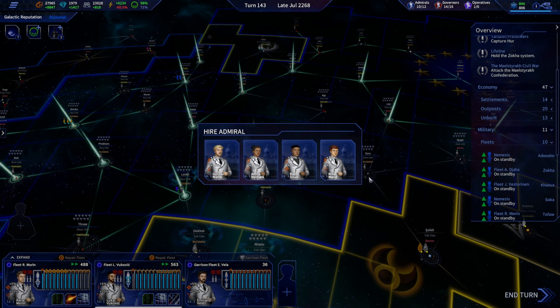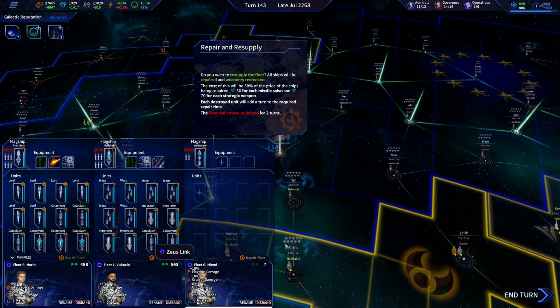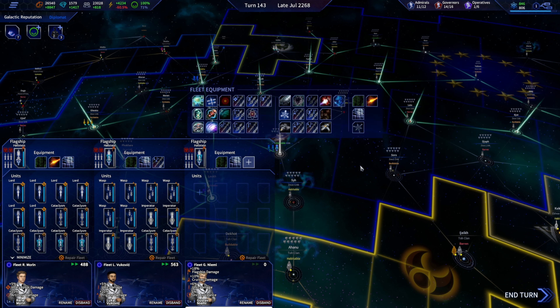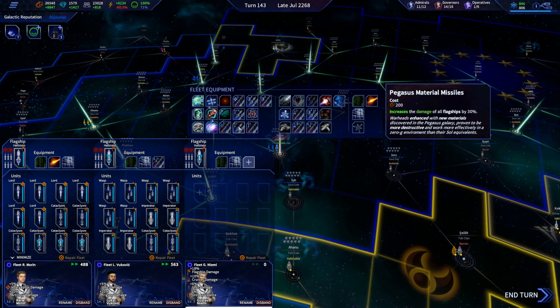Let me get one fleet ready. What do we have? Flagship damage, artillery damage, cruiser damage, area interceptors — artillery damage, which is kind of nice. We're going to do a straight brawler. Why not — let's do a straight brawler, swap him out with an artillery flagship. Damage of all cruisers by 25 percent — I think that's the best option for this specific fleet.